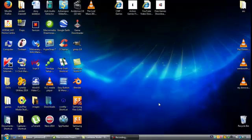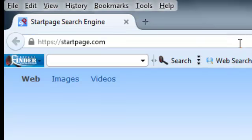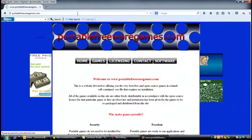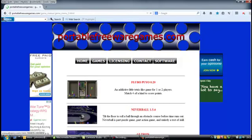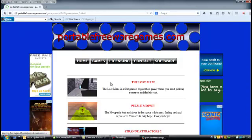Hi, this is John from PortableFreewareGames.com and I'm here to introduce one of the games on the website. If you go to your browser and type in PortableFreewareGames.com, choose the games option, scroll down to the bottom of that page, choose page 5 - it's the first option on this page - the Lost Maze.